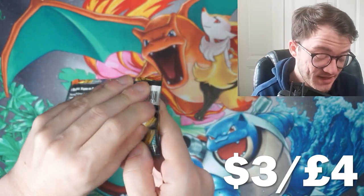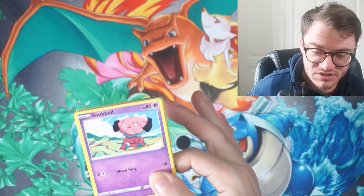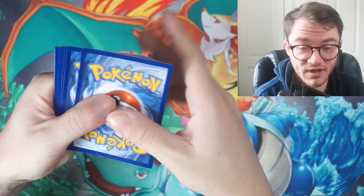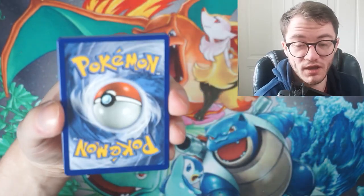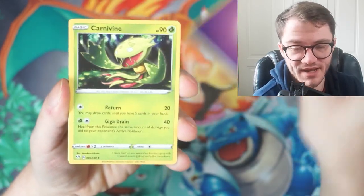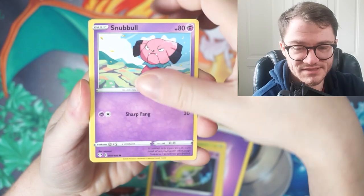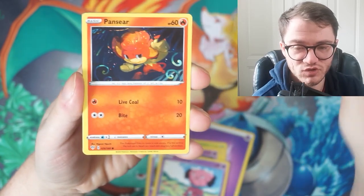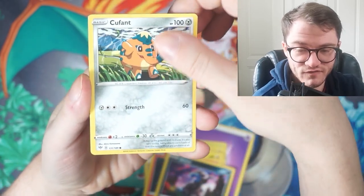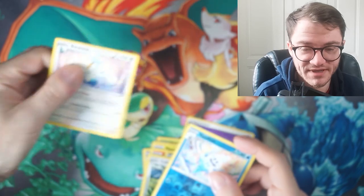Now on to Darkness of Blaze — this is a cool set. The one card that everybody wants to see is the Charizard VMax. We have a green code card, and though green code cards in this set can sometimes yield good pulls, cards revealed were: Dino, Vanillish reverse, and a Swanna regular rare. Darkness of Blaze didn't deliver anything good for us.